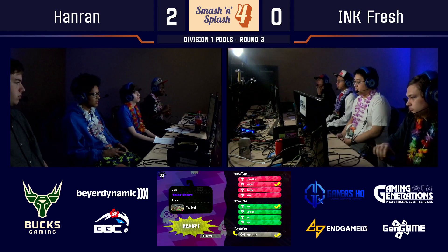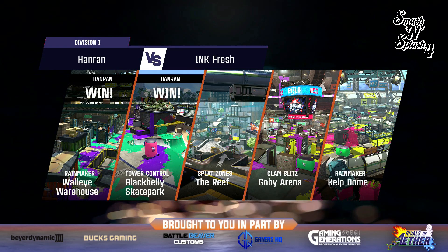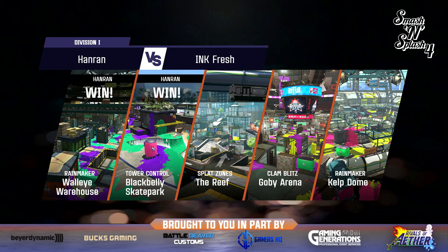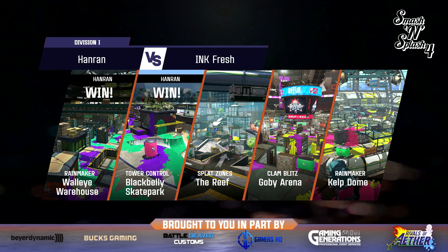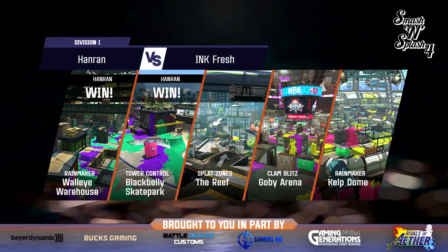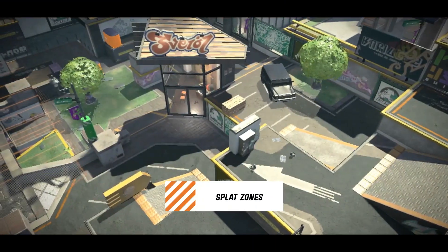I think we'll see some Inkjet weapons here too, because Inkjet is pretty strong for coming back out of spawn from a safe distance and getting picks. On the Reef in particular for Splat Zones, Rain is not a very good special because it can't paint under the zone, so you end up in a problem where it's not as useful as on other maps. I expect to see at least one weapon with Armor on each team, because Armor is a pretty solid pick as a special — it helps win those fights in mid, which are so important to taking control of the zone.